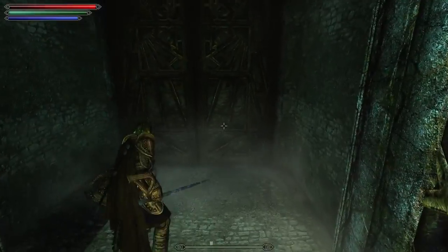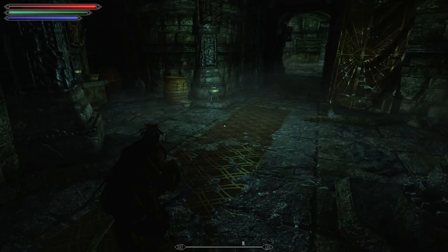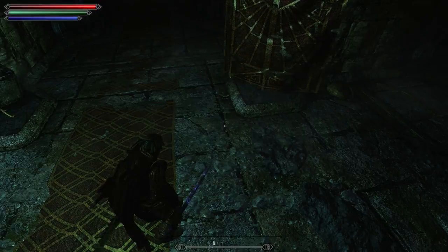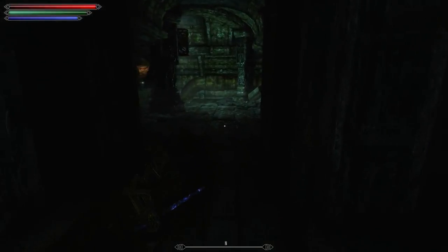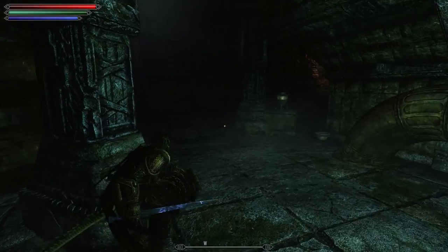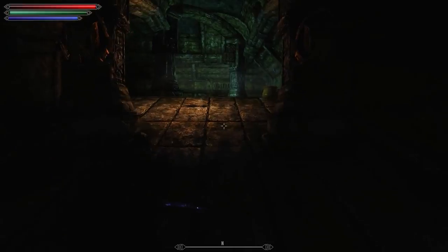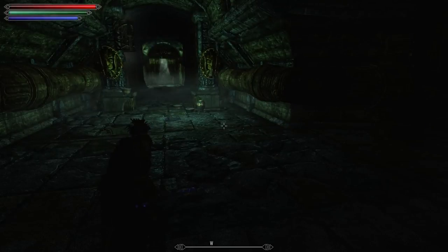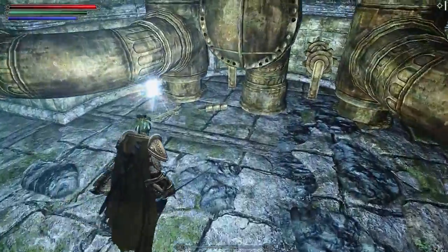Now the real thing we're going to have to keep track of is our weight, but luckily because of More HUD I think it is, More HUD should give us a little menu thing. So when I pick this up I'll go up to 170 and my max is currently 424. I'll probably come back through and pick all the rest of them up. Let's put the candlelight on again, because I probably wouldn't have seen this otherwise.